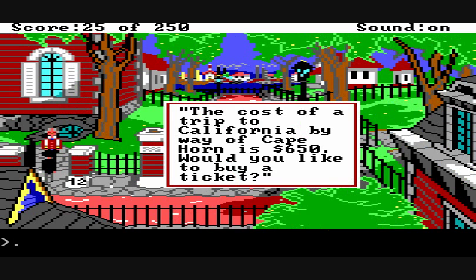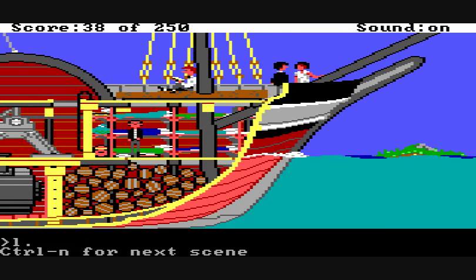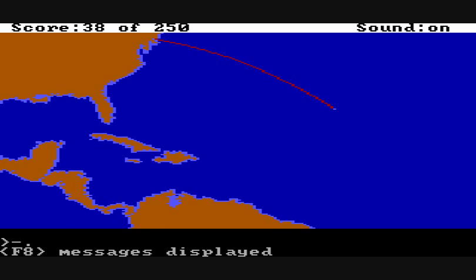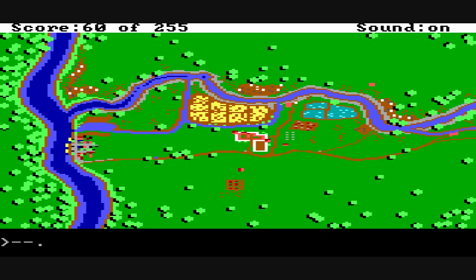That isn't the only route — you can also take the Cape Horn route, which is cheaper but takes longer to get there. In this case you actually get to explore the ship. But I'm not going to show you every scene so you can have some fun when you play it. Regardless of the three routes, you always end up at the same place: Sacramento, California. Here you appear as a little flashing icon walking around, and you have to figure out how to navigate your way over to a fort.